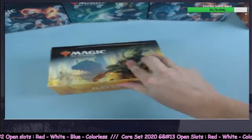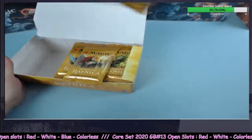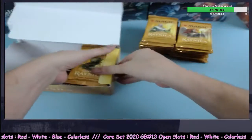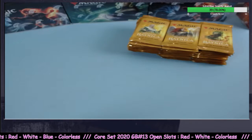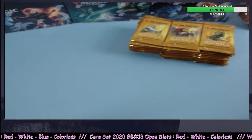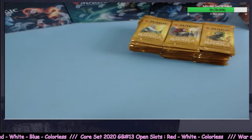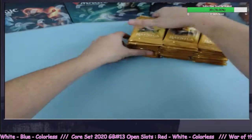Packed house — it's a packed house, it's our first one guys, I am excited about it. Look at the awesome gold patch. So we are on the hunt for some Arlinn Kords, some Watery Graves, Assassin's Trophies, any of the lands, Chromatic Lanterns, Divine Visitation — you know, all that good stuff.